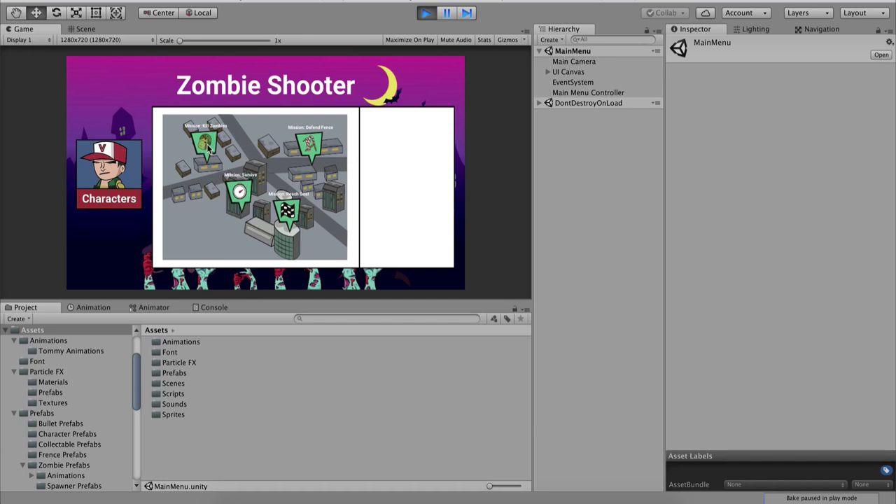If I click on this mission right here, before we go there I will explain what will happen. We will see zombies swarming from left and right attacking us. We will start shooting, we will hear the gun sounds, we will see blood effects coming out of the zombies, and they will explode, so on and so forth.